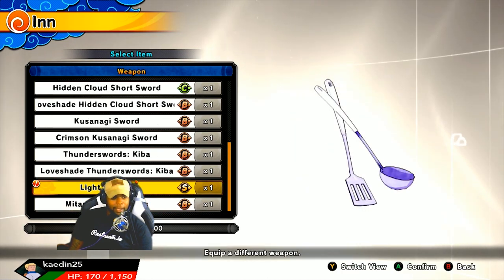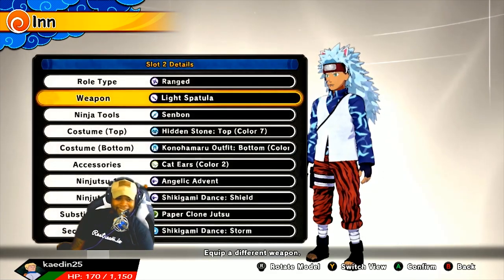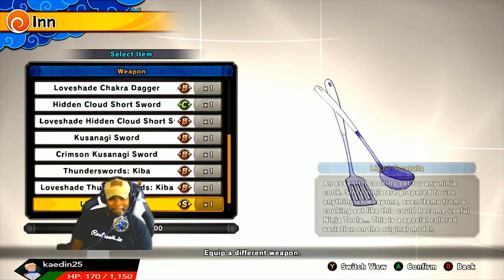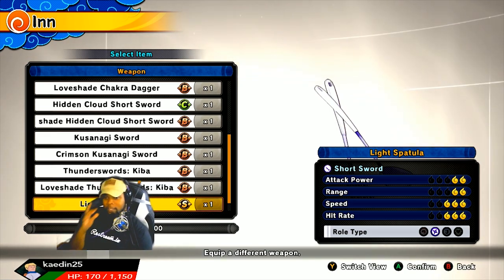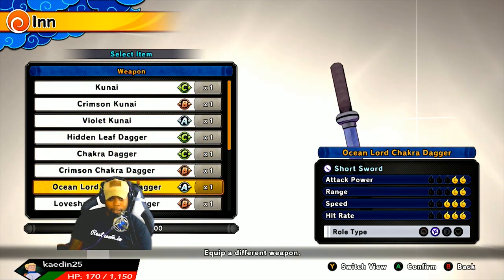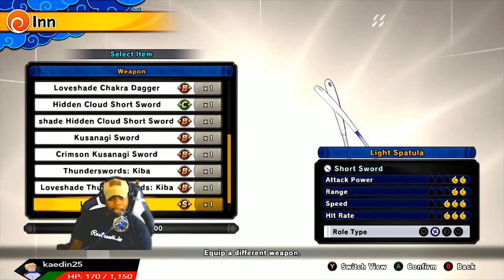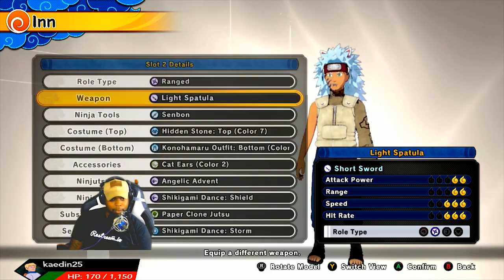Here is the Light Spatula — grade S spatula for the range type. It looks pretty dope, man. Attack power 2, range 2, speed is 3, and hit rate is 3. Compared to what we had on before — we had the Ocean Dagger on, with 2 power, 2 range, speed 3, hit rate 3. The spatula is actually a little bit less, but it does look cool.